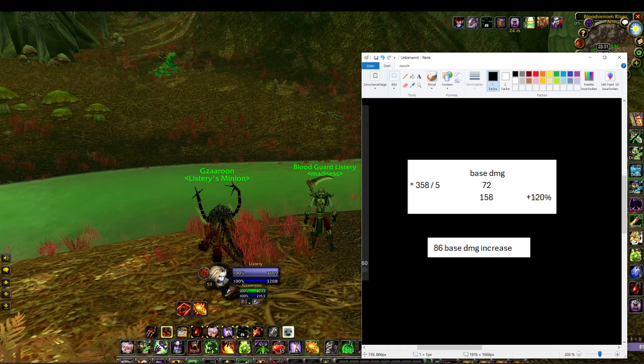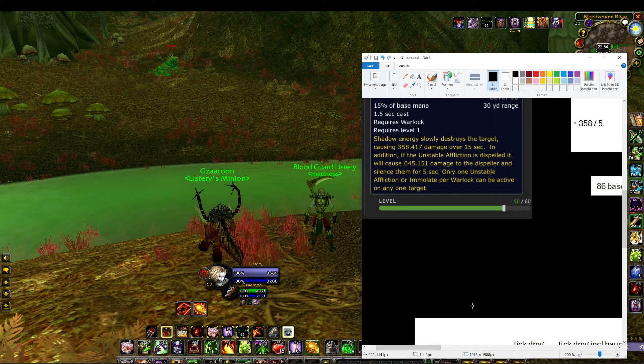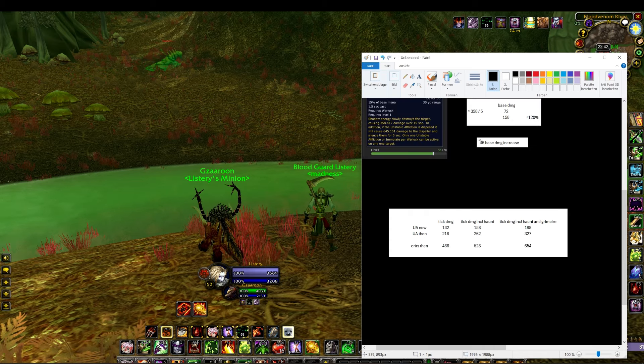If we buff that by 120%, we get to 158 — that's 86 base damage increased per tick. I just ran around Felwood and tested my tick damage. UA is currently ticking for 132; add the haunt modifier and it's 158, and with the grimoire it's 198.